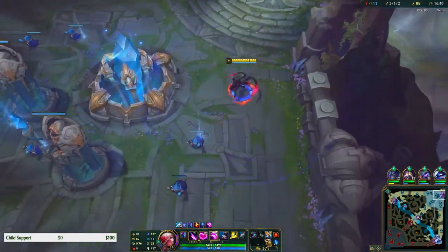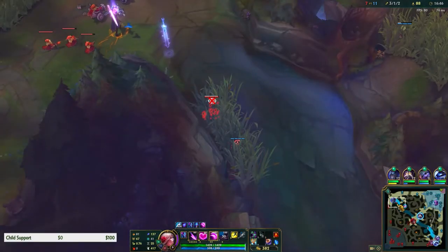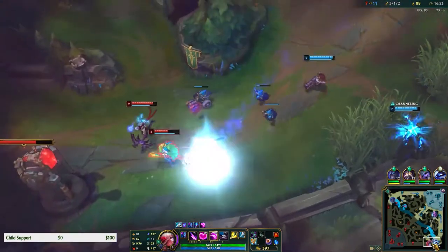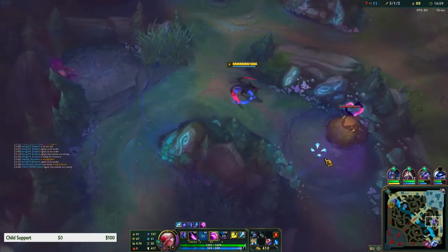I should have bought another pink ward. Who placed that ward? I don't think it was Echo right? Yeah it could have been. She's going AP so she won't heal as much as she should.